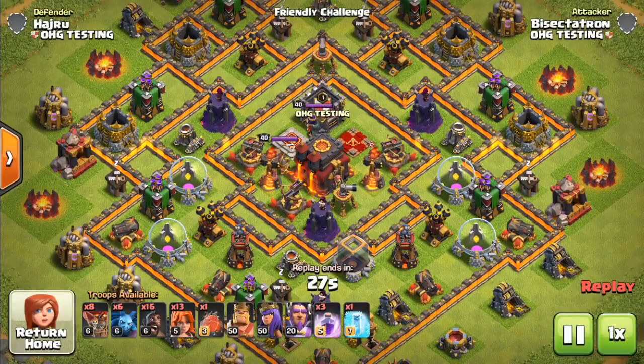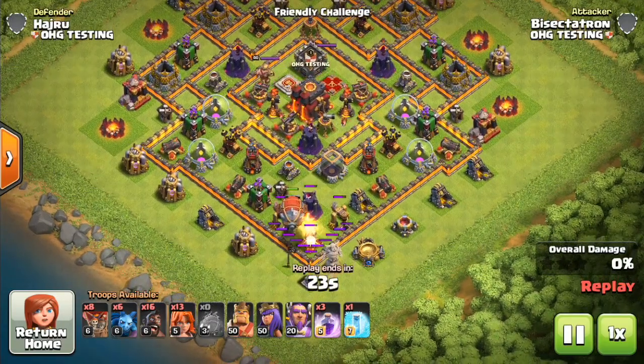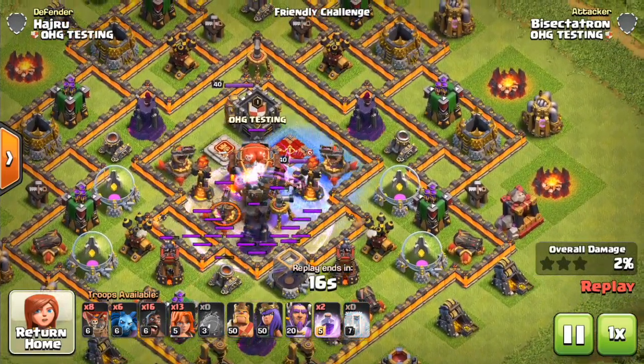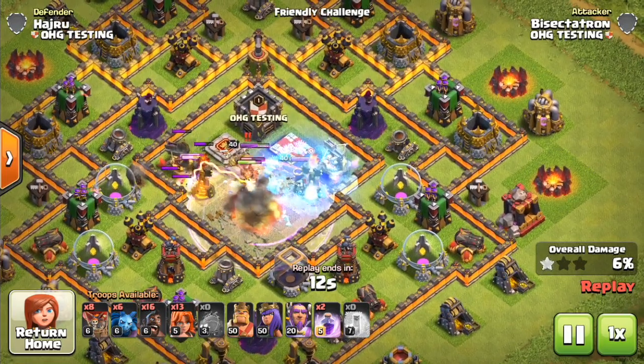The Battle Blimp can be used to transport troops directly into the core of the base, immediately taking out the Town Hall, the Clan Castle, the Queen, or other valuable defenses. In this video I'm going to show you guys how this technique works and why it's so powerful.